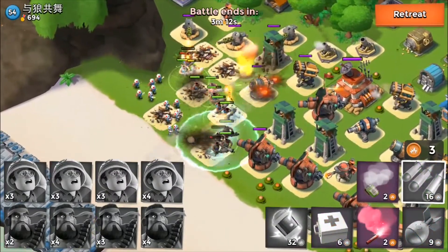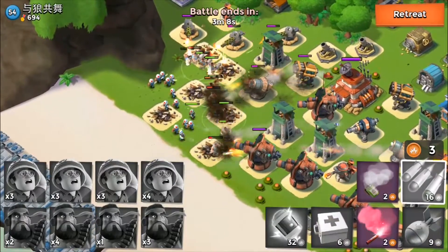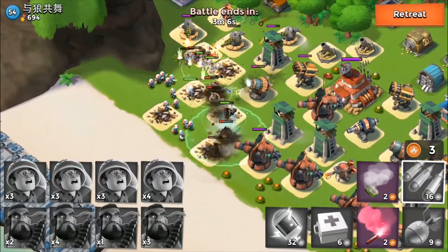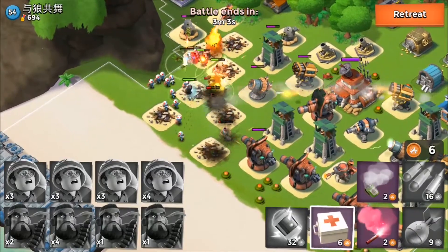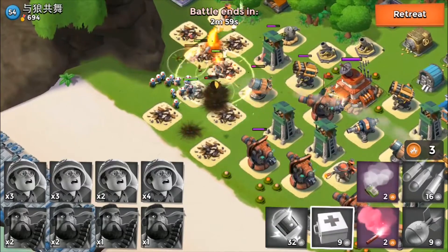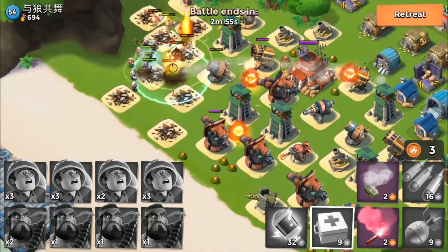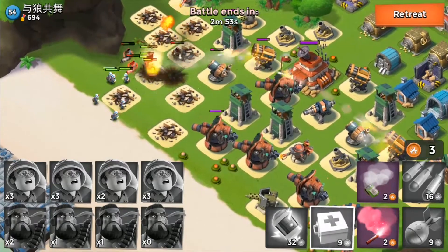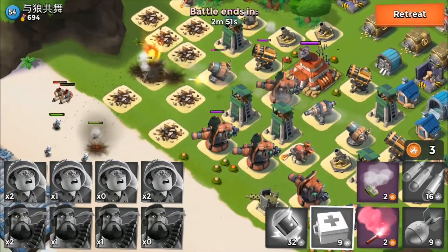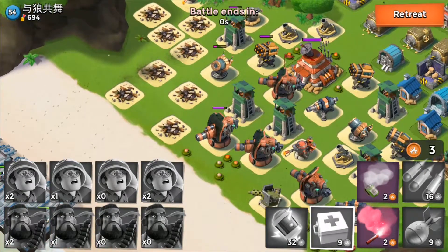Let's barrage the shock launcher and try to get it taken out. But we've got both shock launchers firing on us, so our damage is just pathetic. Boom cannons are firing on us too - this is not going well at all. Let's just retreat and try to save some of these medics.